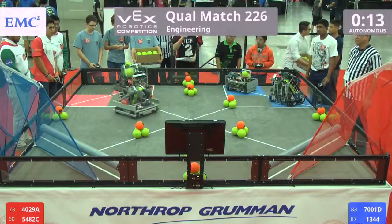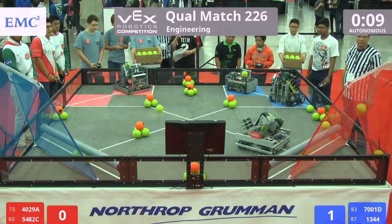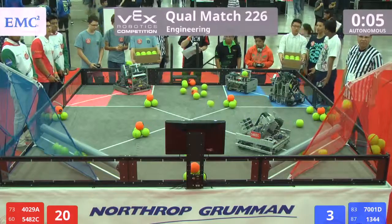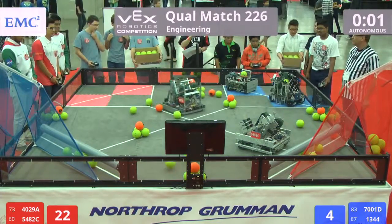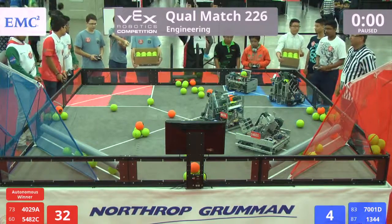All right, and on the field, we have team 52-82 in red and 40-29 for red. Quick short shots by the red alliance, falling a little short, but four are in from 40-29. Looks like clear advantage red with four balls and a goal.